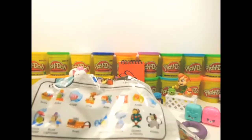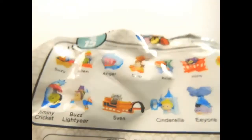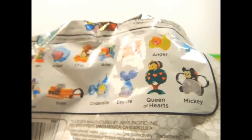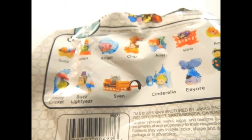Those are all the ones you can get: Susie, Alien, Angel, Chip, Ariel, Hiro, Anger, Olaf, Mickey, Queen of Hearts, Eeyore, Cinderella, Spin, Buzz Lightyear, and Jiminy Cricket.